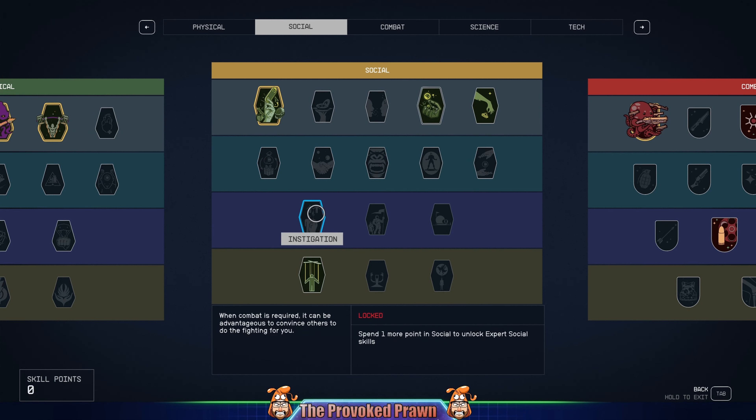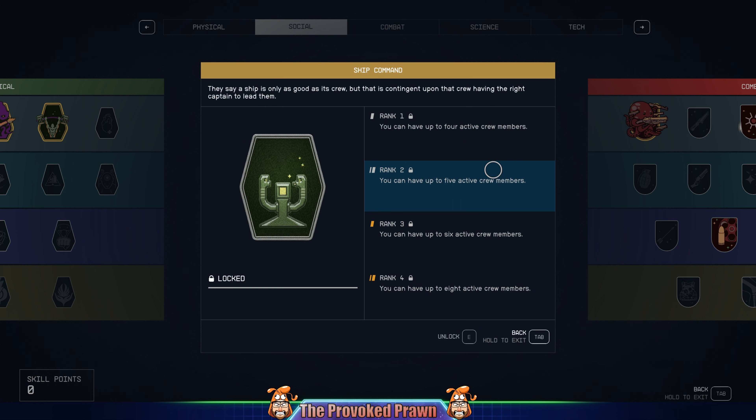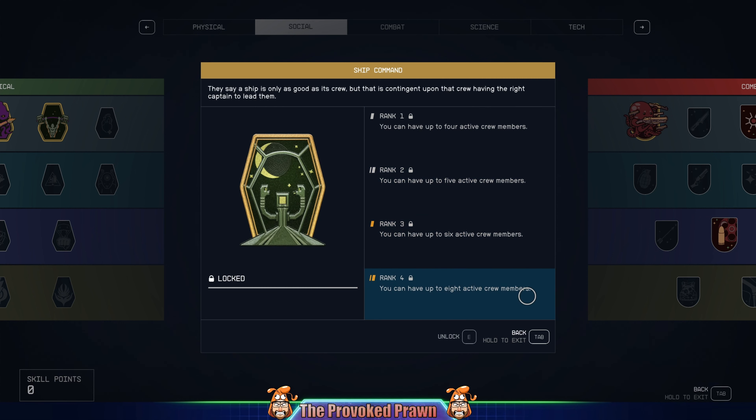Some ship benefits are in other trees — under Social, for example, you can get Ship Command. Work through that tree and you can have up to eight active crew members. Crew members can have different skills like payload benefits or weapon specializations that can really help give better performance to your ship.